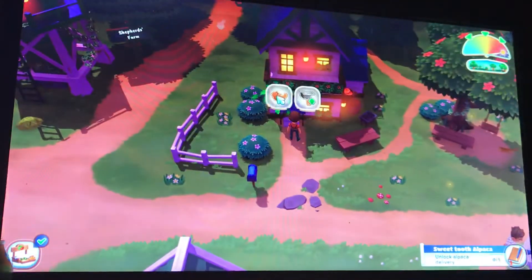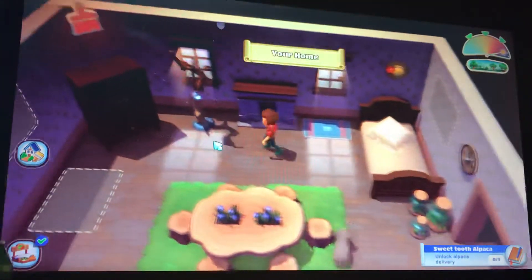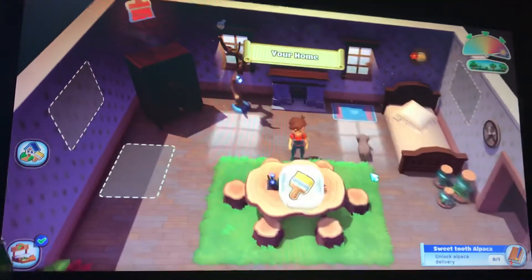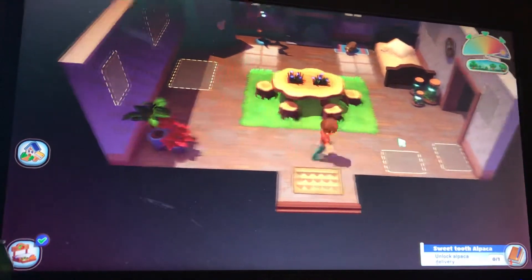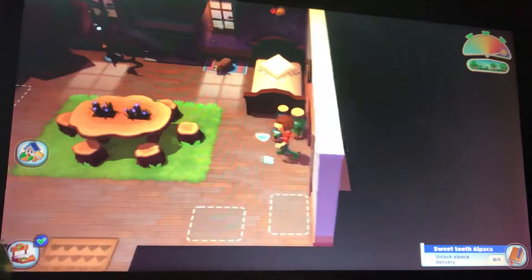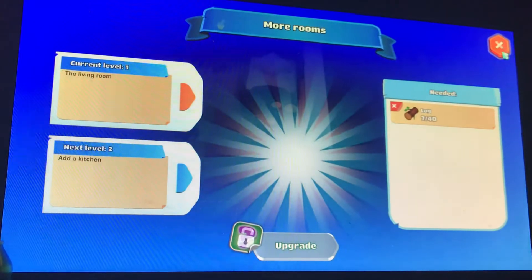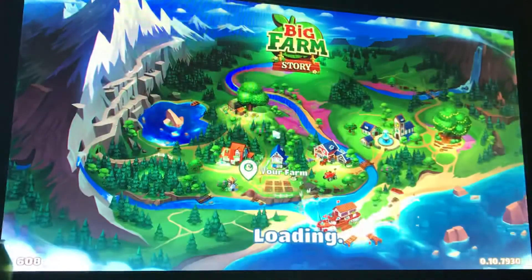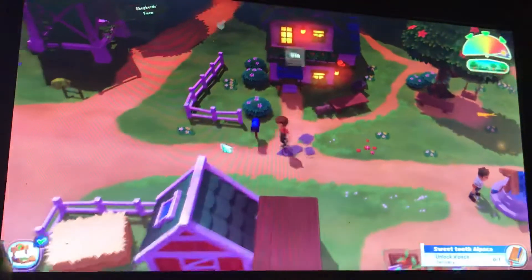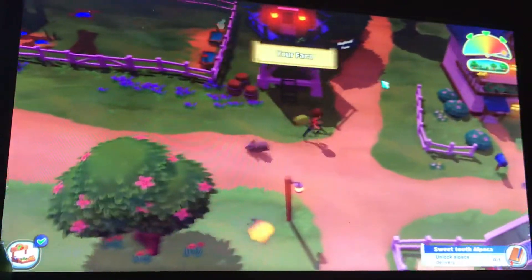This is my house so far. I haven't done anything to it since the first 10 minutes of playing. It starts off with boxes and stuff here. You can upgrade your house — here would be the kitchen. You need 40 logs, which I have nowhere close to, because I'm poor and I need more coins. Let's go to Shepherd's Farm.